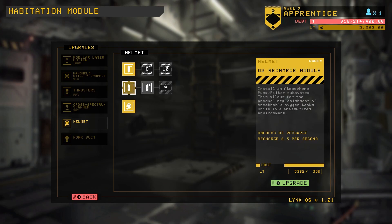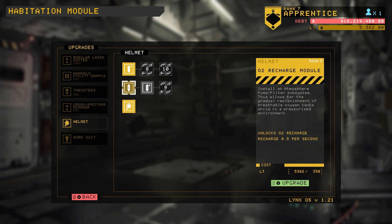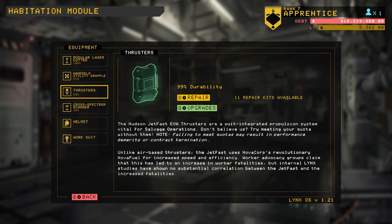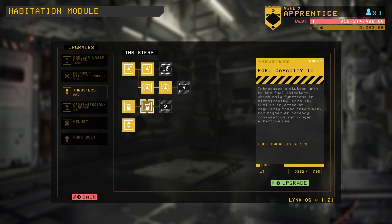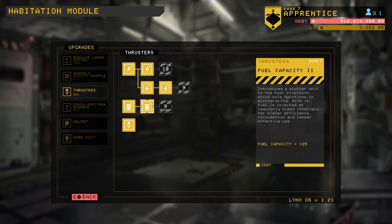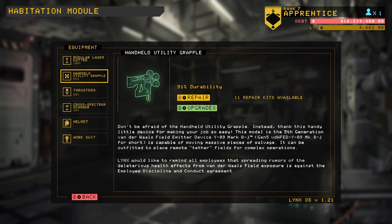This is 350 for the recharge module and 1000 for that. You know what, I never use the damn thing. First thing I do is unpressurize everything — I don't want explosions. Explosions are bad. Don't do explosions. I think we will go ahead and get the fuel capacity upgrade, just because the completionist in me likes having all those things filled in.